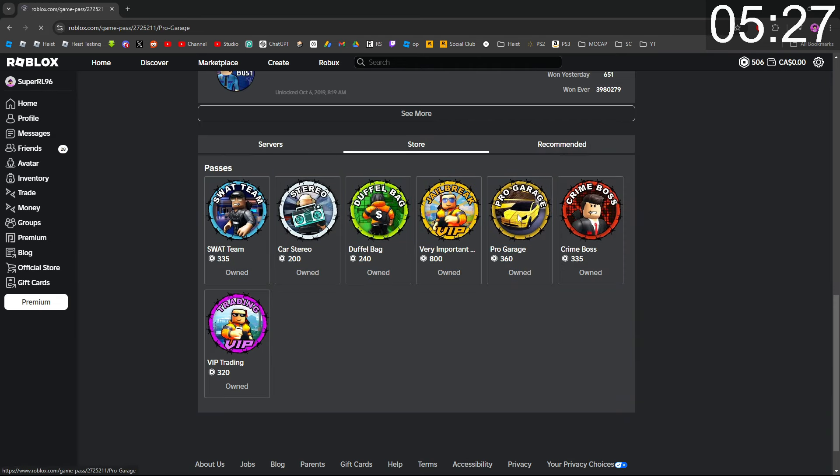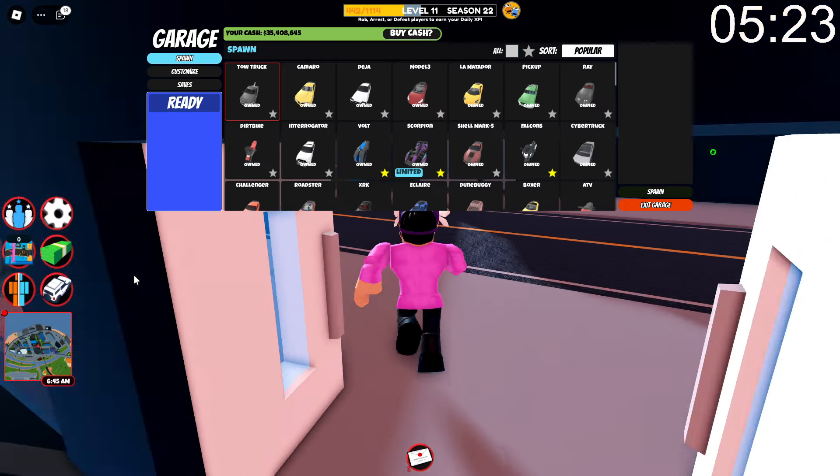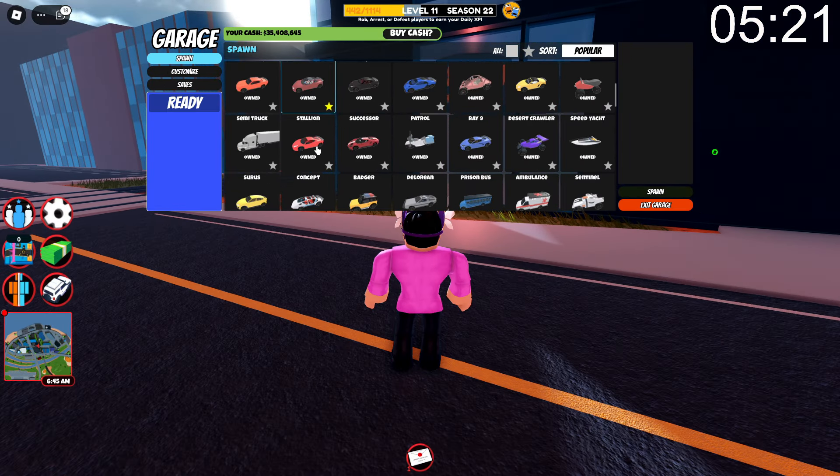The pro garage actually used to be called the mobile garage, and prior to April 2019 it was only used for mobile customization instead of mobile spawning.